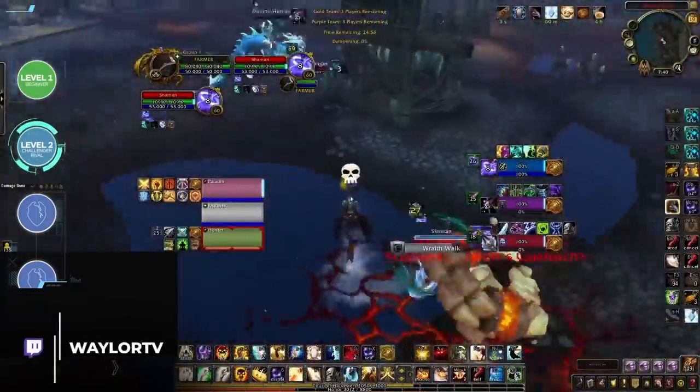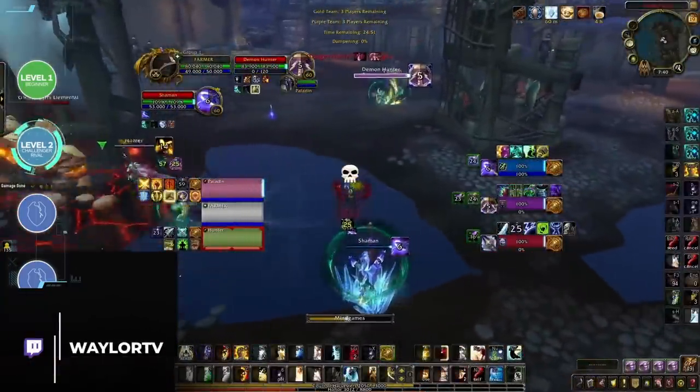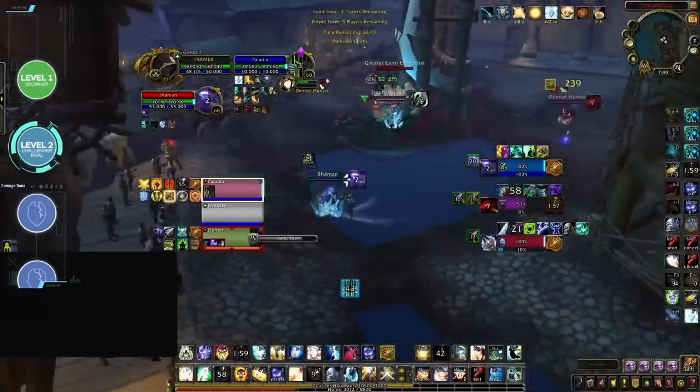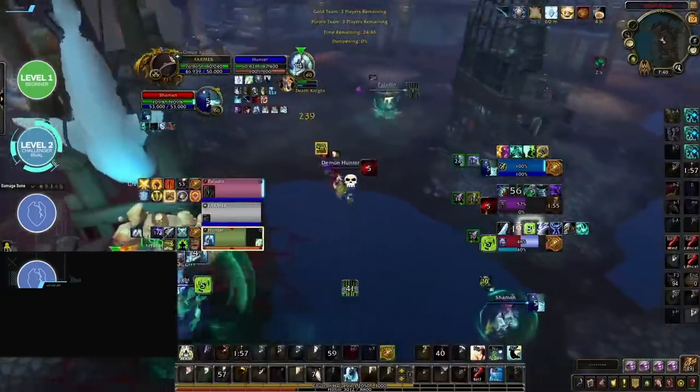At the same time, players might realize that positioning is not meant to be static — you can't just stay in one place all game. Instead, you need to kite and reposition to deal with getting trained or to avoid CC. Understanding damage waves, trading cooldowns, repositioning, and managing mana are all important things to do. So, what's left as a healer?